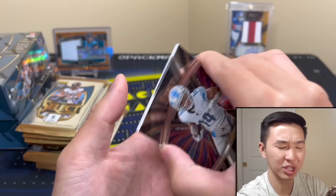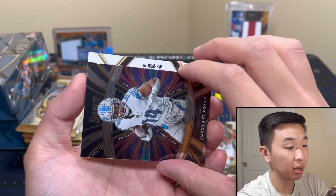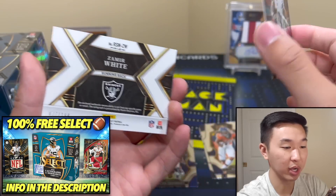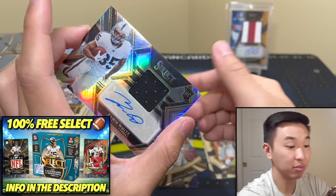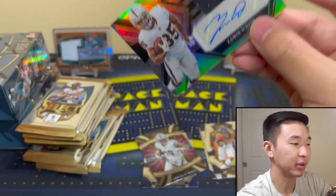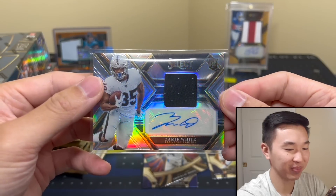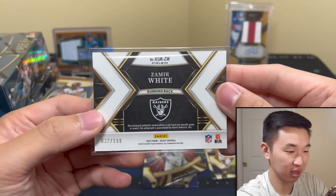At 199 I would imagine this is not an autograph — horizontal. Zion Williamson... obviously not Zion. Wait, this is an autograph — I was wrong. One will be First Off The Line. Samir White — there we go, first auto. Horizontal... not doing it for me.